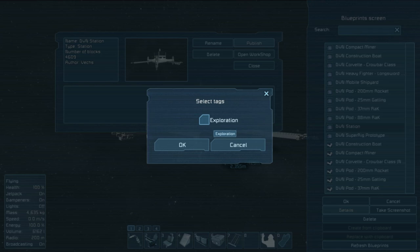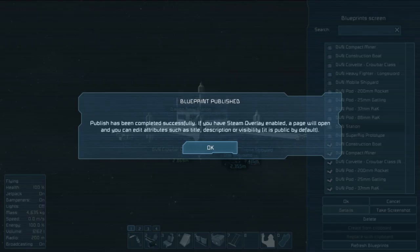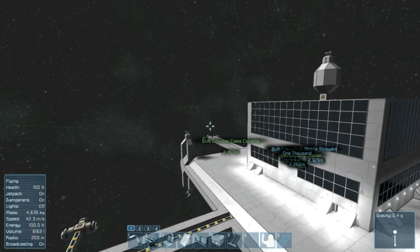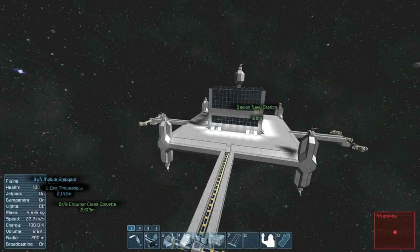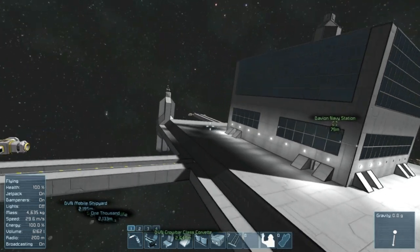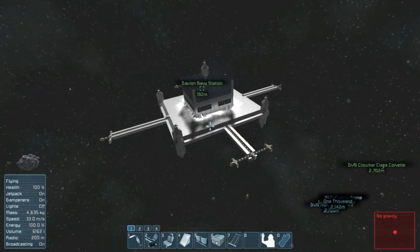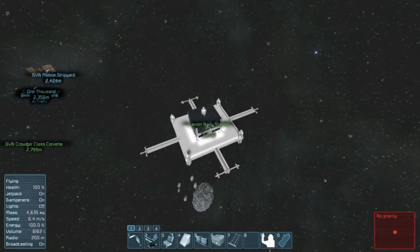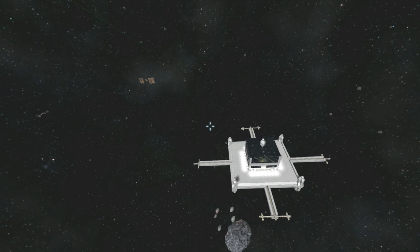Does it use any modded blocks? I don't think so. The exploration tag lets it be known that you think this thing might be good for a naturally generated station — something that might be naturally generated as you explore. I think this would be a cool candidate. It certainly has enough firepower to drive away intruders. Finding this would be really cool in single player — you just roll up on this randomly while exploring your world. But anyway, I'll see you guys next episode where we work on a practical station for survival — with ease of construction kept in mind too. This is Vex reporting from the Davion Navy Shipyard. I'll see you guys next time. Until then, as always, take it easy.